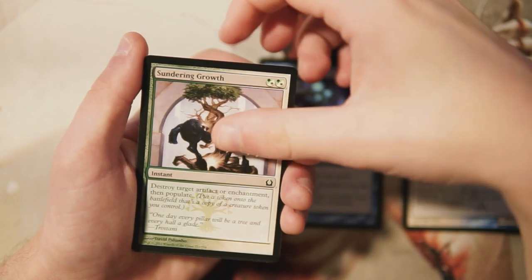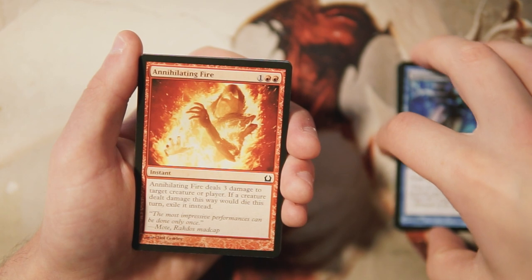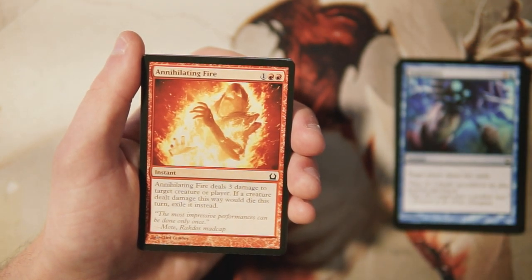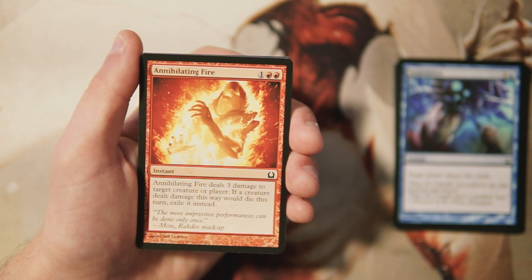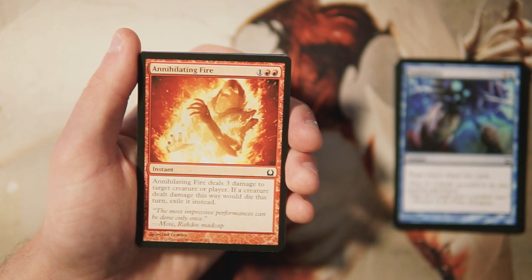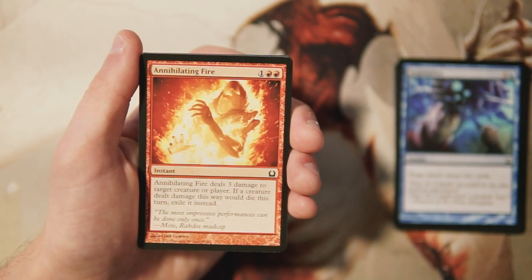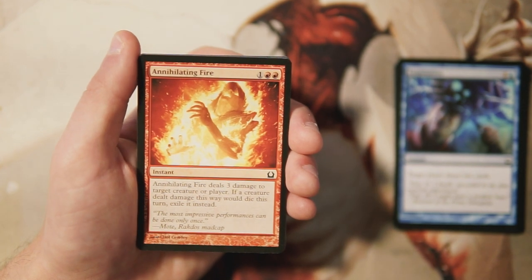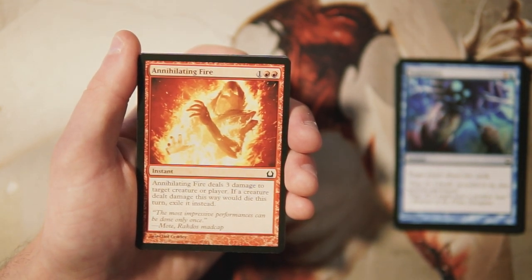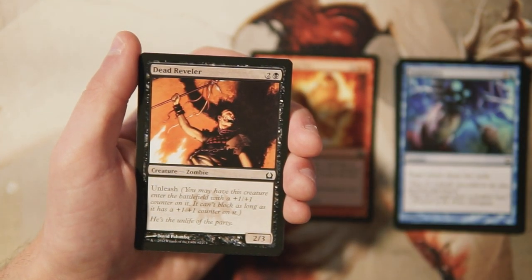Annihilating Fire is an instant for one and two red that deals three damage to target creature or player. If a creature dealt damage this way would die, you exile it instead of putting it into the graveyard. This is just great, efficient removal — instant speed, three damage for three mana, and it exiles the creature if it dies. This is definitely the pick so far; it's a really solid removal spell.